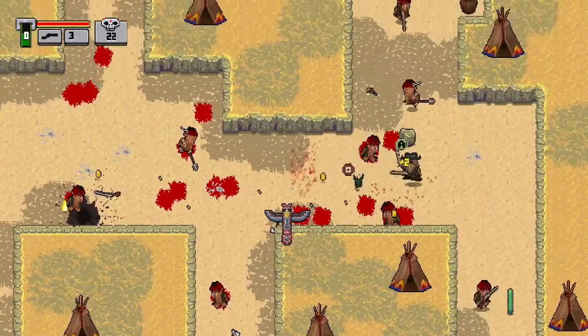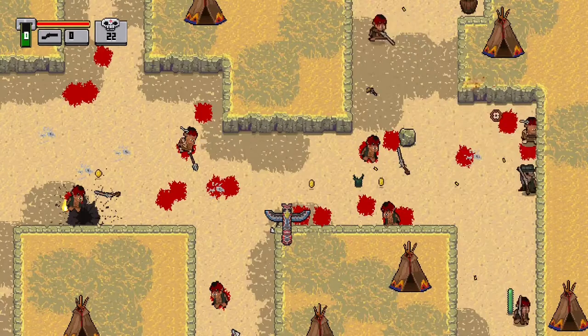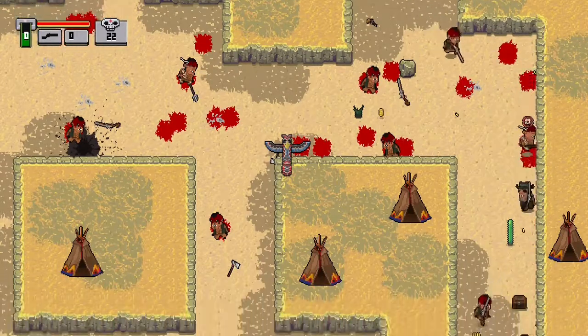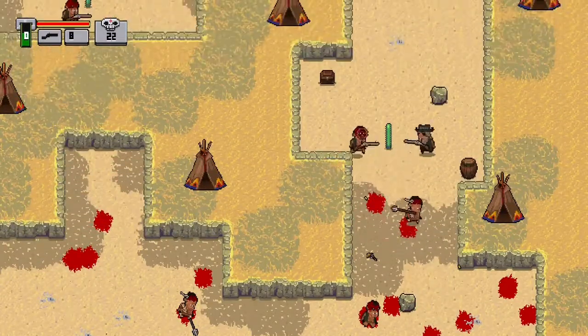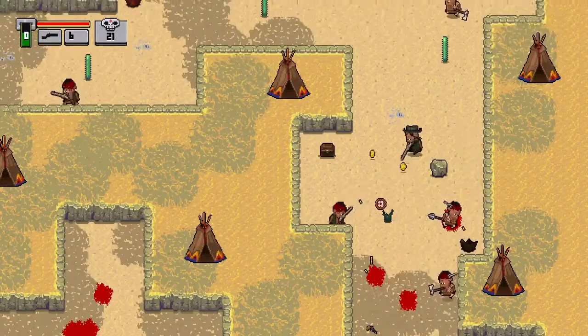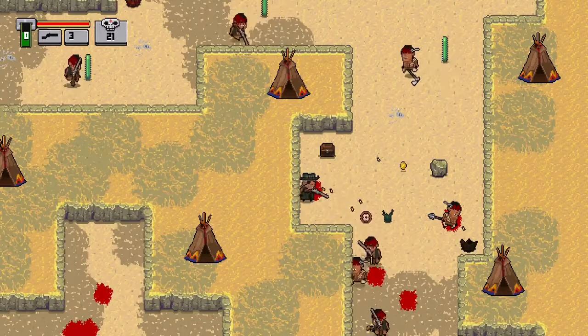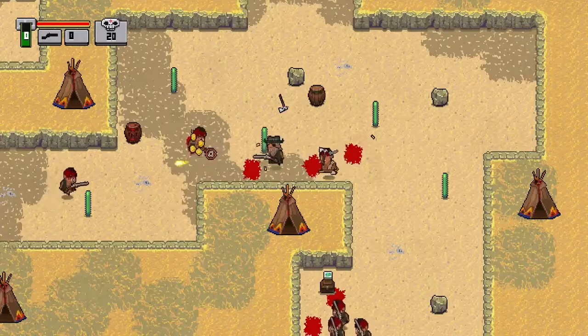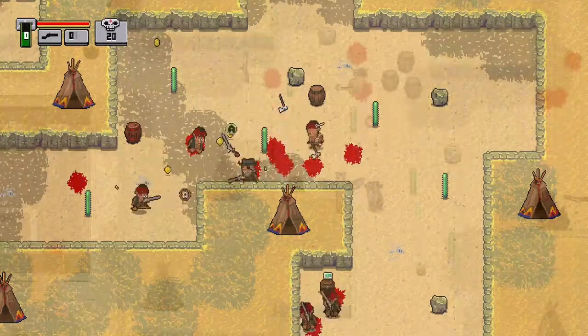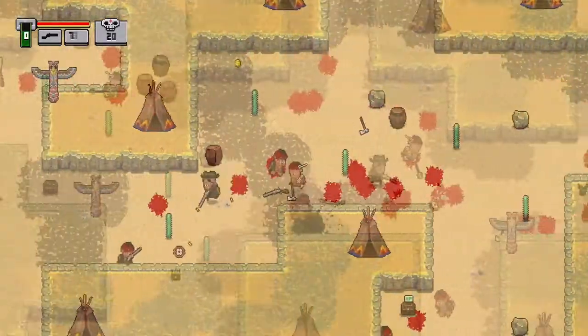Also in a couple of levels, you're going to run across a little saloon that you can purchase items at. When you kill enemies and destroy boxes and things, you're going to find coins that you can pick up. And if you get enough of those coins — even though the game doesn't tell you how many you have — you can go and purchase upgrades like an upgraded weapon, more bullets, or more health, or something of that nature.